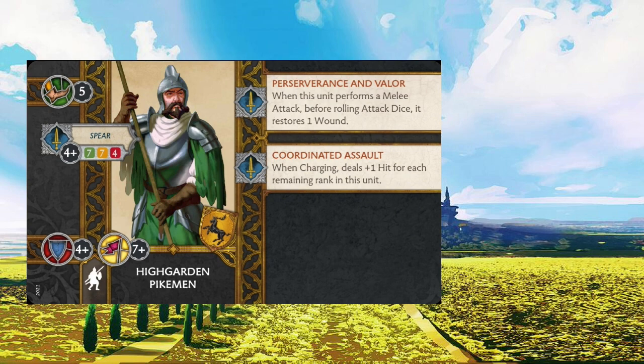Hitting on 4s is also average. 7-7-4 is what we would expect for a unit that has something long with a pointy thing at the end, whether that's halberdiers, spears, or pikes. When we think about what this unit's real value is, I think a lot of it comes down to the points. 5 points is fairly cheap for a unit performing in an average light. Coordinated Assault puts them in a position where they want to be charging, much like the Riders of Highgarden, pushing that offensive to get extra hits, and that'll mitigate that 4-plus to hit, especially if you're charging and rerolling hits.